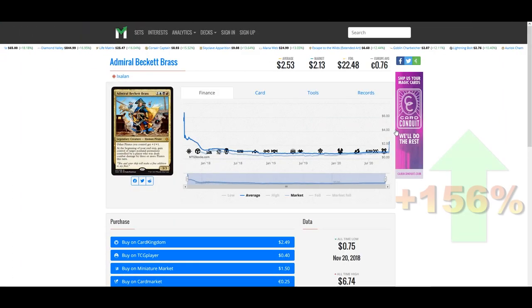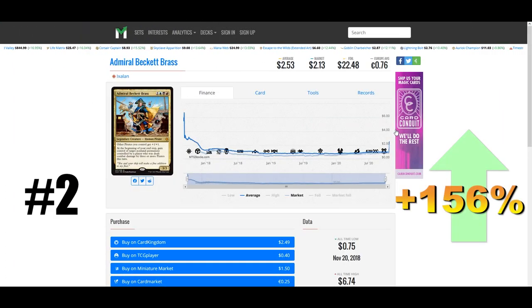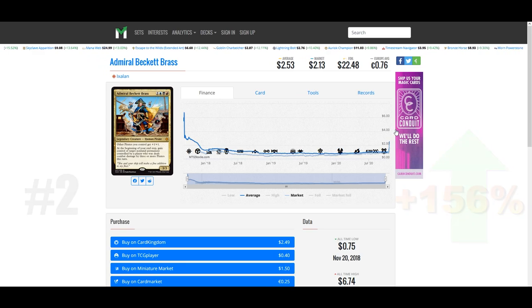Pirates is slowly and quietly becoming a viable strategy for commander, and if you're going to build a pirate deck in commander, Admiral Beckett Brass is the way to go. Our number two winner is up 156% this week to $2.50. Every set has had one or two really good pirates in it, and a couple of the leaks from Commander Legends also included some new and interesting pirates. Assuming we don't get Admiral Beckett Brass reprinted in Commander Legends, picking him up for $2.50 even with the current price increase is still a great deal for future investment.